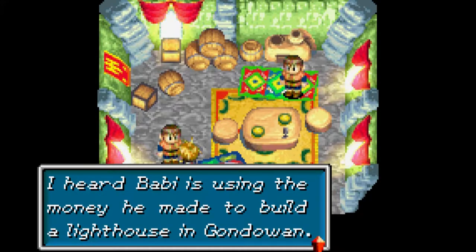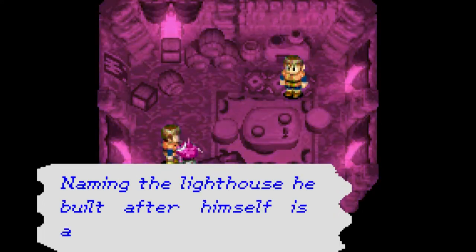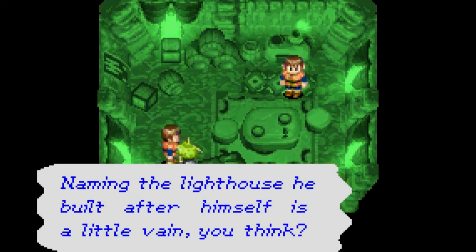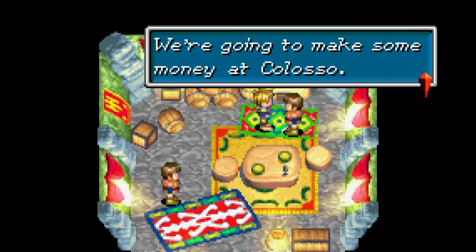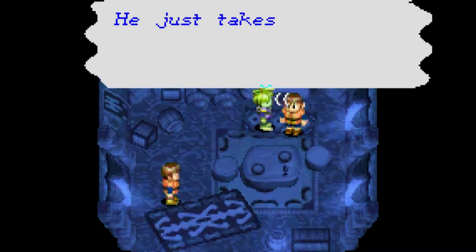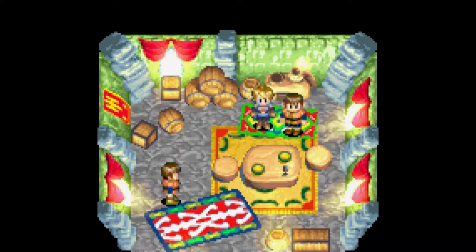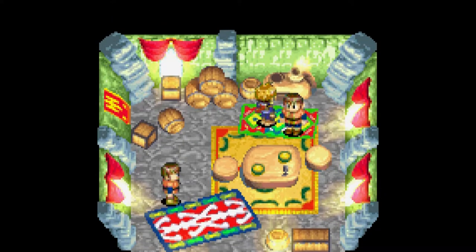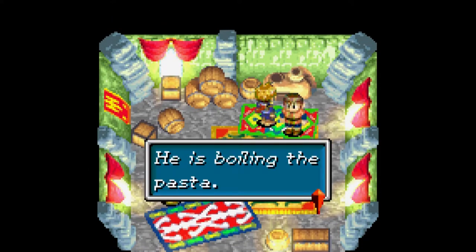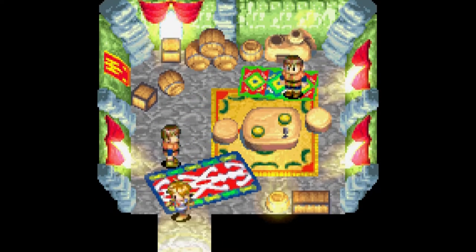I heard Bobby is using the money he made to build the lighthouse on Gonduin. Everyone calls it Bobby Lighthouse. Naming the lighthouse he built after himself is a little vain, don't you think? Yup. Gonna make some money at Colosso, but of course Bobby always makes the most - he just takes a cut of all the money earned. That's how to make money. You might recognize that name. Let me see your stove, dude - he's in the oven. He's boiling the pasta - it looks like he's overcooking! Stop overcooking, you silly goose.